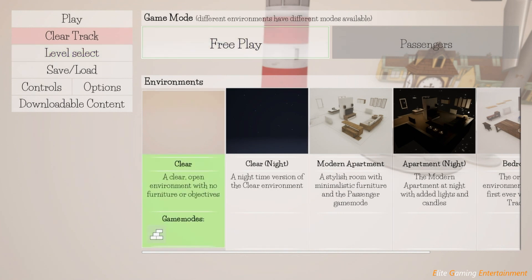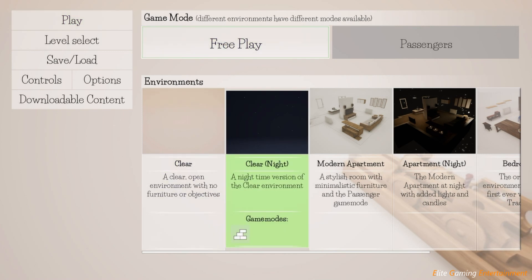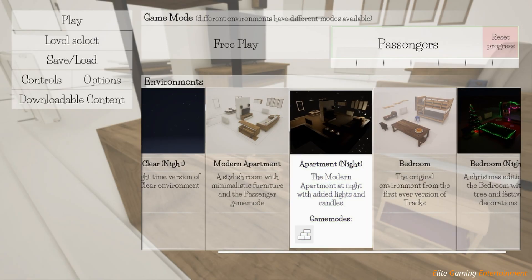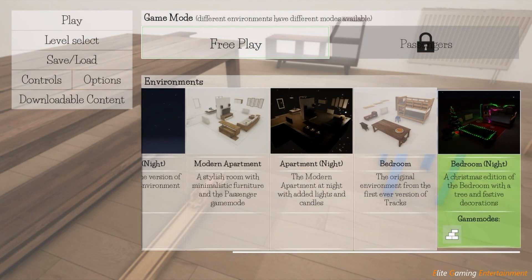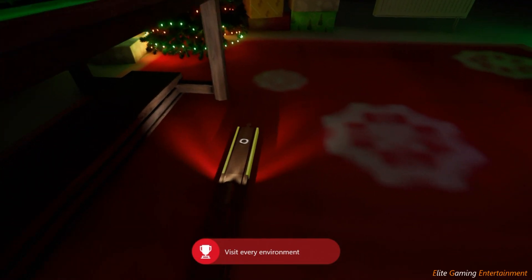The next achievement we're going for is the level select. What you're going to want to do is press pause, go to level select, and we have got Clear, Clear Night, Modern Apartment, Modern Apartment at Night, Bedroom, and Bedroom at Night. All you have to do is click on each one, and then as soon as that level loads do the same and choose the next level. By the time you get to Bedroom at Night your next achievement should pop, and that achievement is for 100 gamer score.